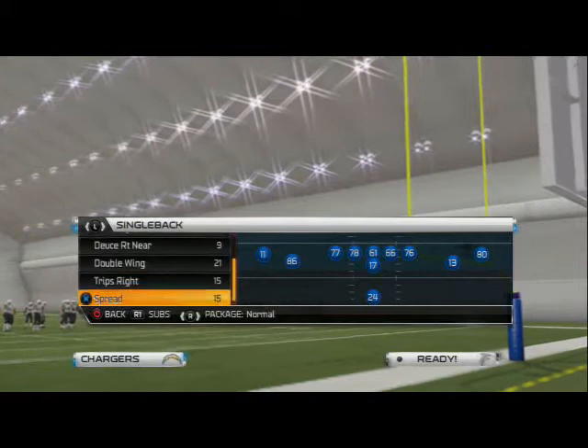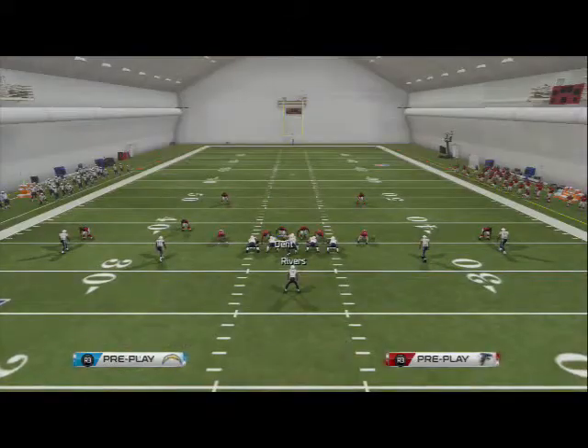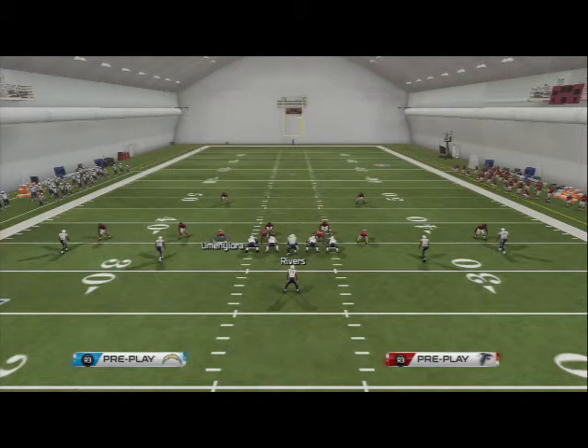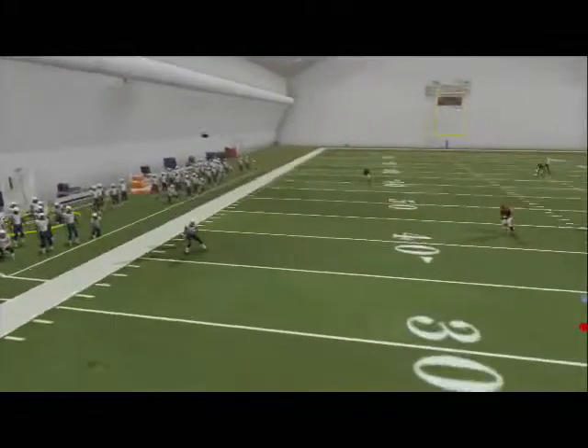Let's take a look at this blitz. What we want to do on this pressure play is baseline the line and call press coverage. When we do that, you'll see the linebackers are going to stack off the edges, so at the snap of the ball we're going to be able to get that left edge pressure at the quarterback.